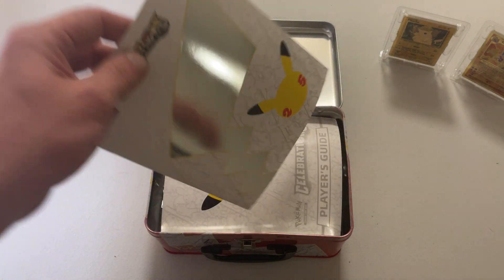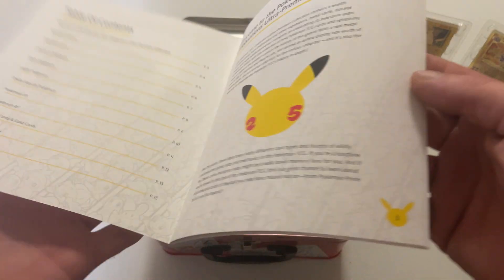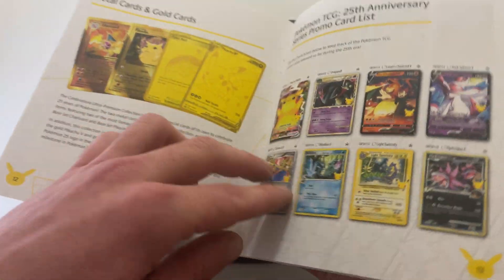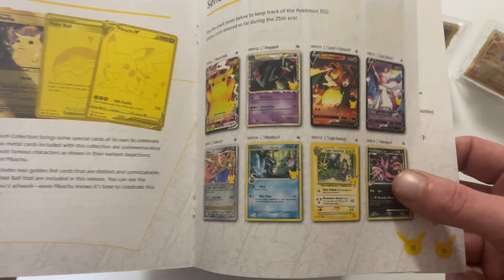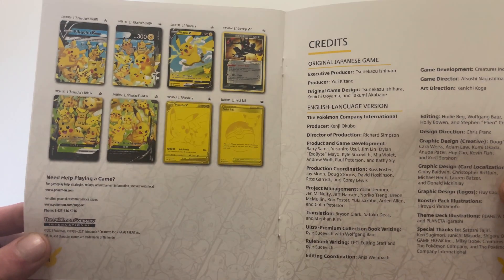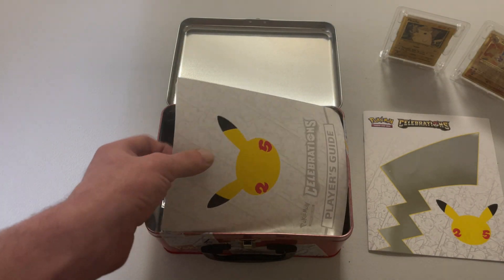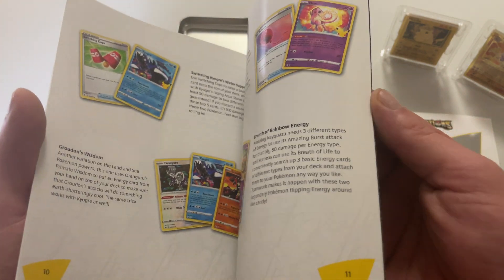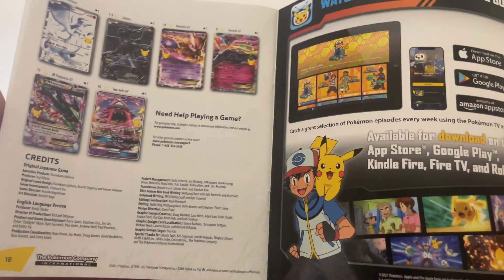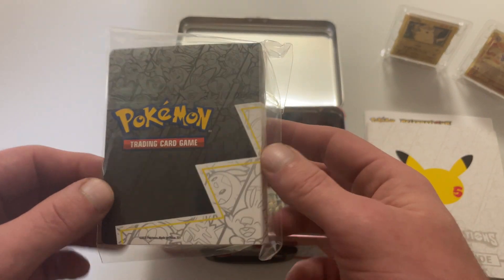A couple of booklets — this one came in the UPC. If you skip to the back, it tells you the order the promos are going. Nice, cool looking booklet. We've also got one of the ETB booklets — I'm sure everyone's seen one of these. It just tells you the order of the set with a little checklist and a card finder.